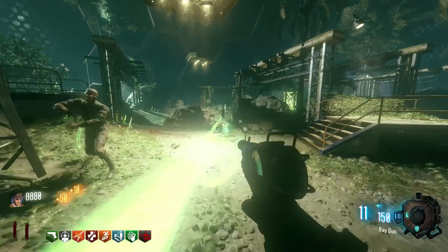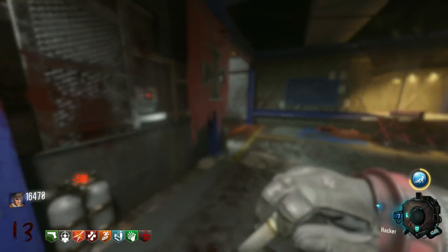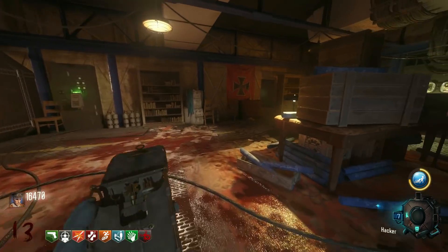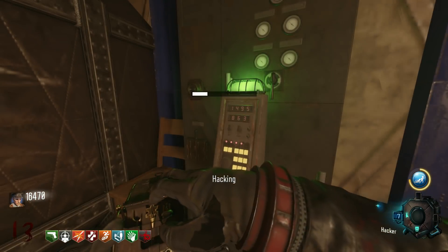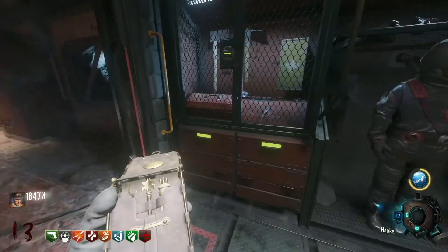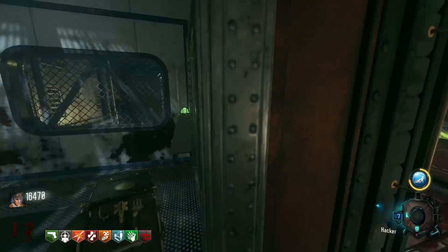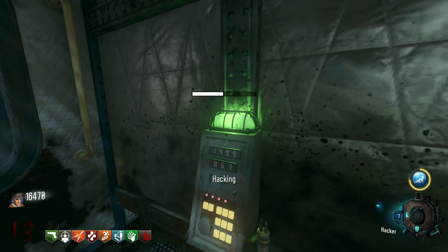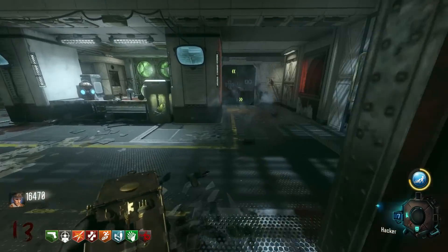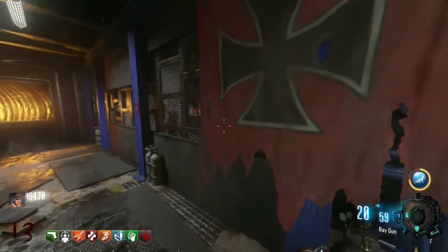Our next step is to hack the wall panels inside the labs, and then hack four terminals within 60 seconds. For a lot of people this is difficult even with oxygen, but without it I needed to get a good set of spawns — I was able to set two of them on the bottom floor, run into an airlock, hack a terminal on the middle floor, run for air, and then hack the last one on the top floor. You don't realize how fast that 15 seconds of air passes in zombies — it is not very much time at all.